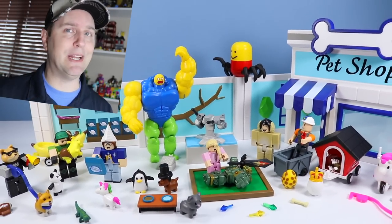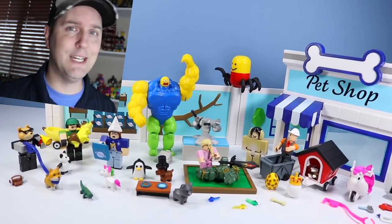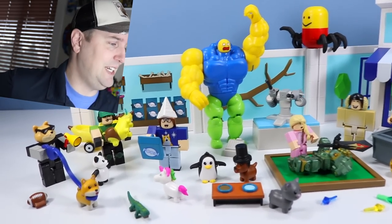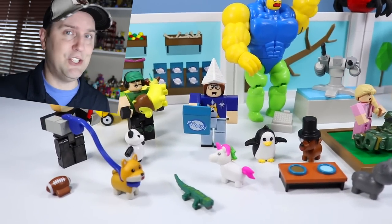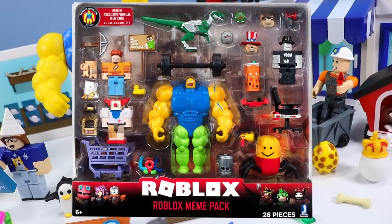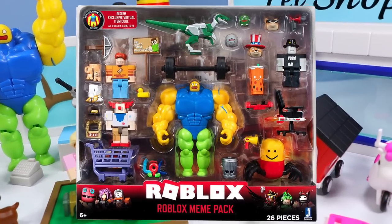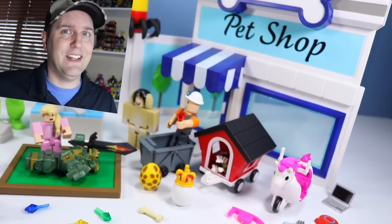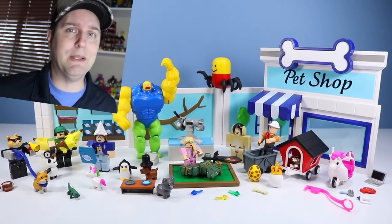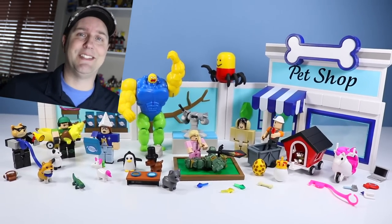That is the Adopt Me Pet Store from Roblox by Jazwares. What an incredible huge set of items to go through — perfect for your winter fun stuck-in-house needs. I think it just needs squirrels. Where were the squirrels, Jazwares? And if you want Super Noob, Despacito Spider, or Doge, there's that Roblox meme pack out there too. If you liked today's video, please give us a like, a squirrel eye, and a squament. In the comments, place your favorite pet included with this set. Thank you for watching.